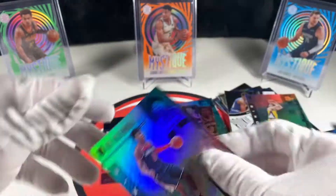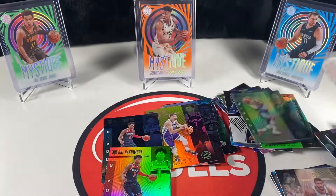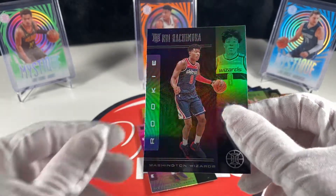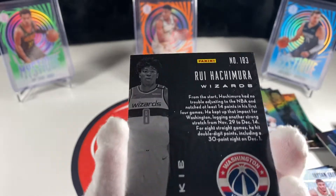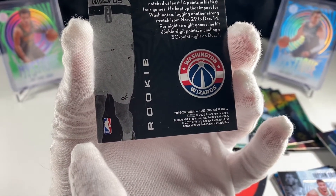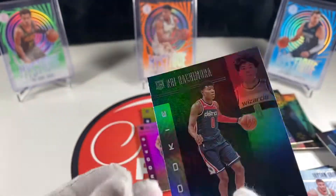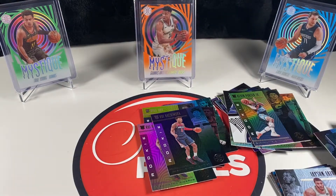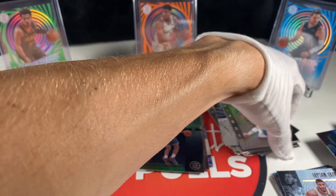Fred VanVleet, a Rui standard rookie, and a KPJ rookie. Alright, so we got the Kyle Guy numbered - the biggest hit would probably be this Sapphire Rui. Pretty neat card. These are really tough to grade because the backs are completely black, so any tiny little bit of white shows very easily - you can see that corner there. Any white will show very easily on these, so I suspect the ten population will be pretty low with any Illusions cards. That was still a fun break.